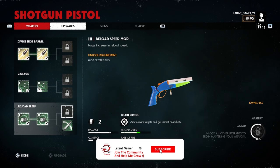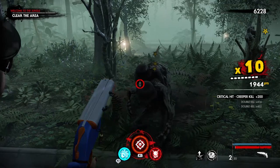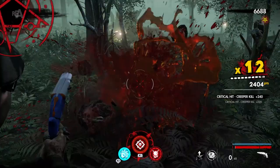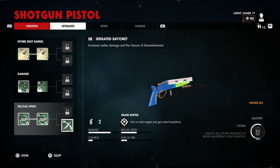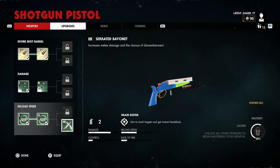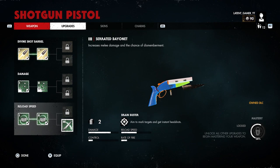To unlock the Reload Speed Mod Level 3 you need to kill 50 creepers. I unlocked this at the same time while killing the 5 gunners — you will have to kill a few zombies and 2 sets of creepers before the gunner, so just use your pistol and you'll kill 2 birds with 1 stone. As for the Serrated Bayonet, I'm sorry everyone but I unlocked this before I knew what it was, though I'm pretty sure it's easy enough for you to figure out.